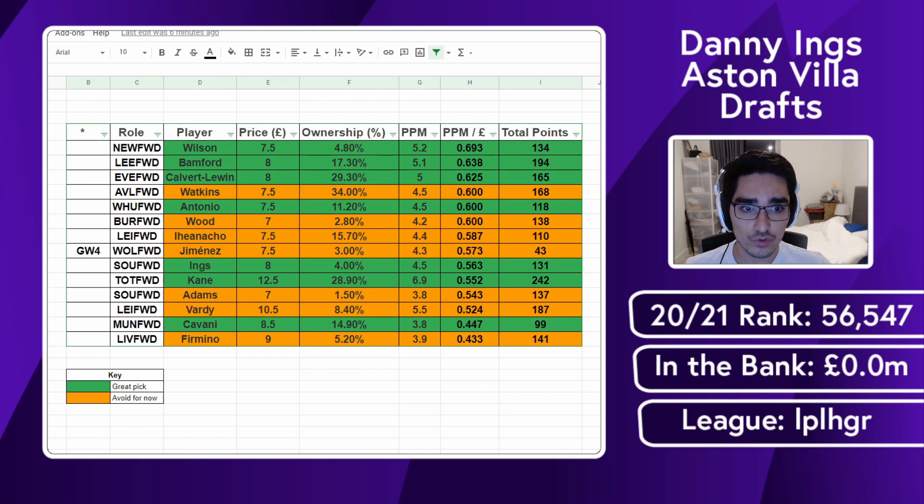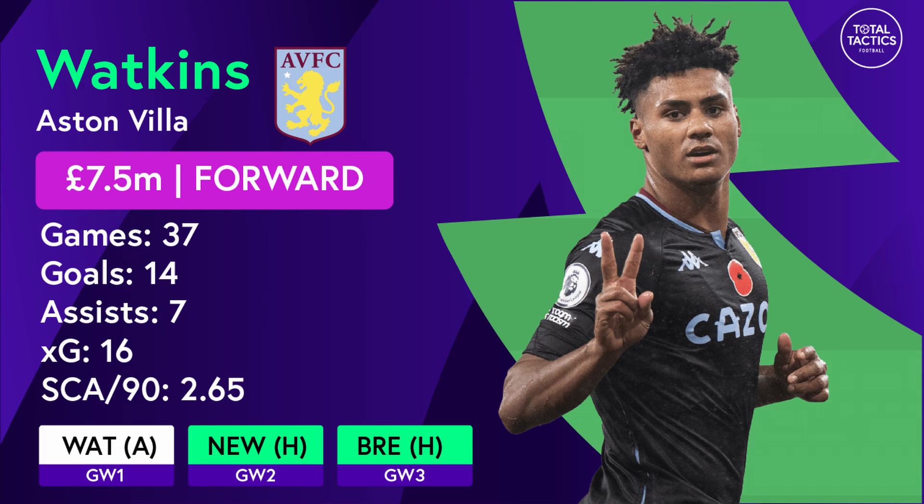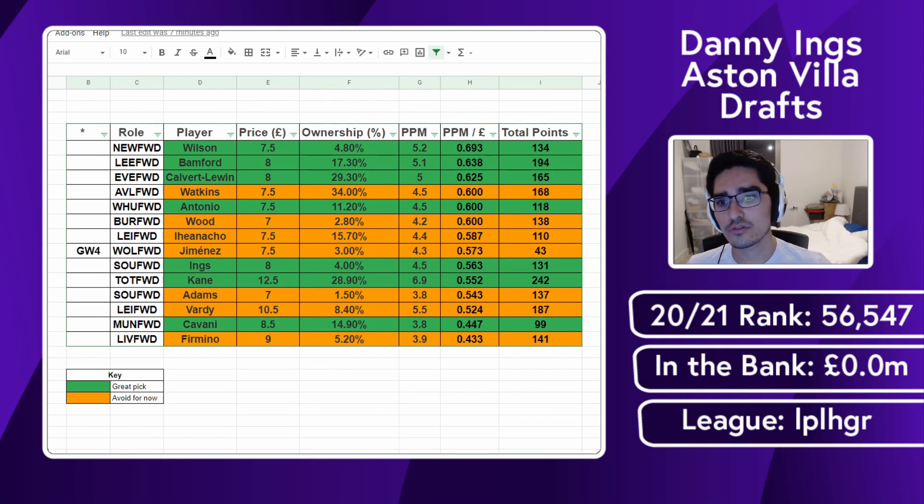Looking back at penalties last season, Watkins didn't get to take many but his statistics were still fantastic from an efficiency standpoint on price. I imagine Ings would shoot up on this list — right now he's sitting mid-table. I've put a lot of options as 'avoid for now' because you don't really want to be touching players like Iheanacho and Watkins when you don't know exactly what position they're playing or whether they're nailed on.